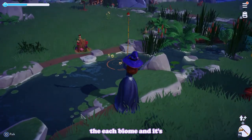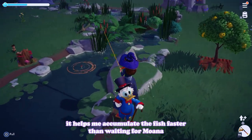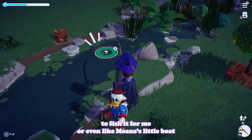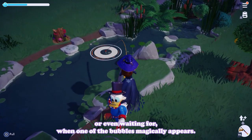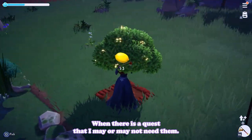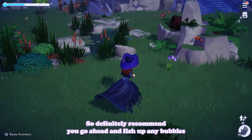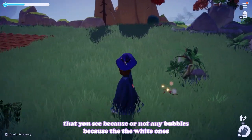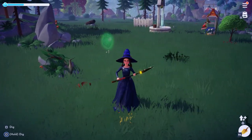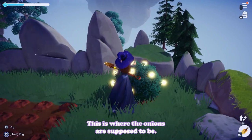I try to fish up any blue or orange spots while cleaning up each biome - it helps me accumulate fish faster than waiting for Moana to fish or waiting for bubbles to appear when I need them for a quest. I definitely recommend fishing up any bubbles you see. The white ones aren't really worth it in my opinion.